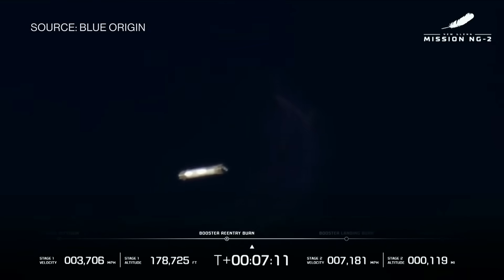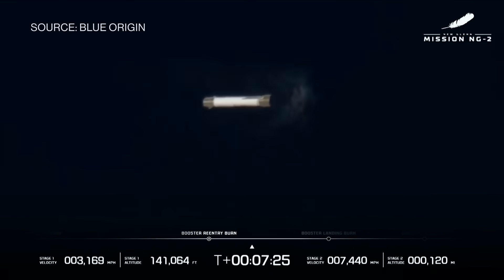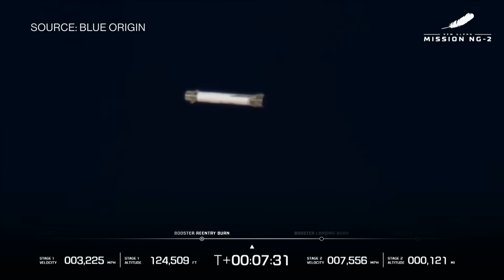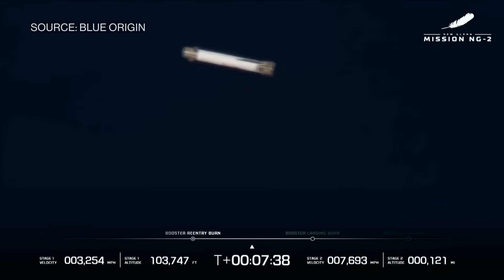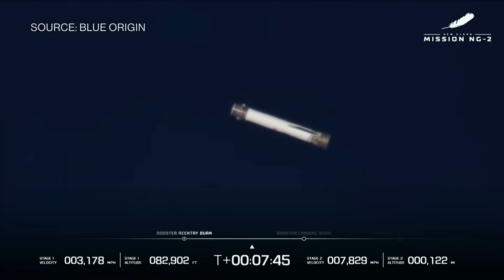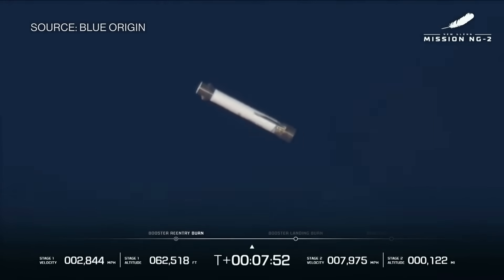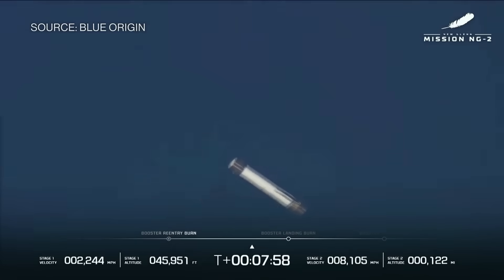No matter what happens next, we have had a good day. This is further than we made it on NG-1. We can see good data from GS-1. About a minute and a half, and the parameters are good. We've got the grid fins on the base of the booster, which shows it worked. We're using the forward fins as well as the attitude control system, as well as the gimbaling on the forward engines to turn the rocket accordingly.